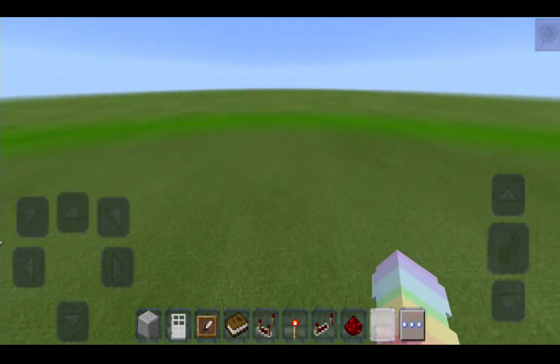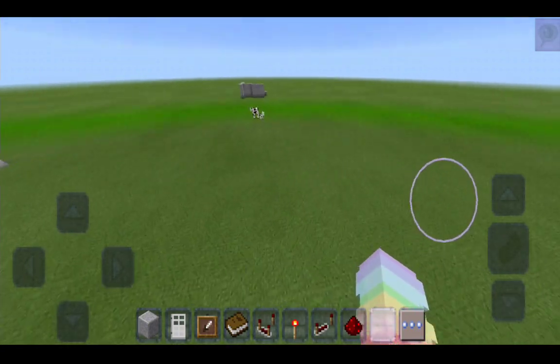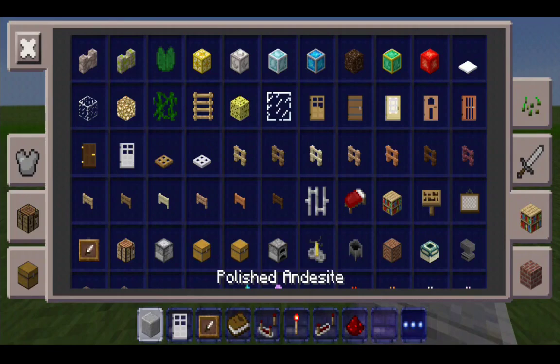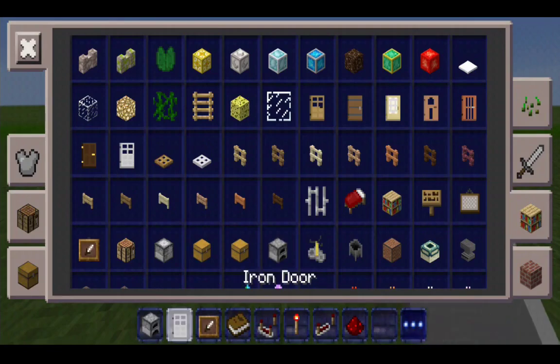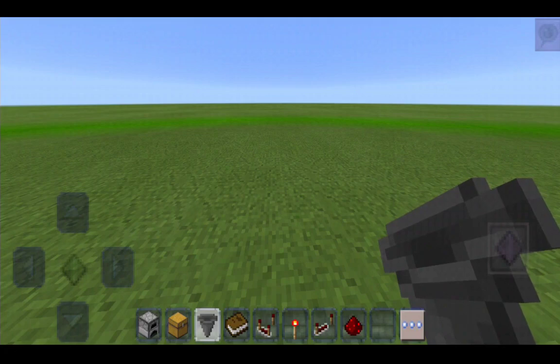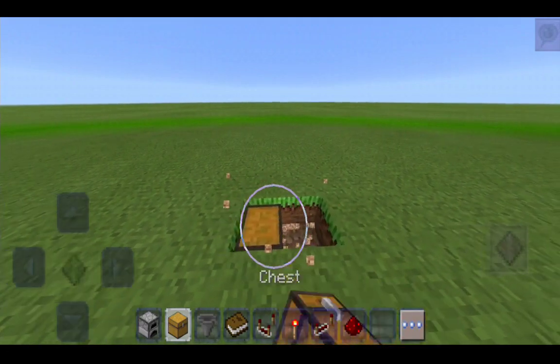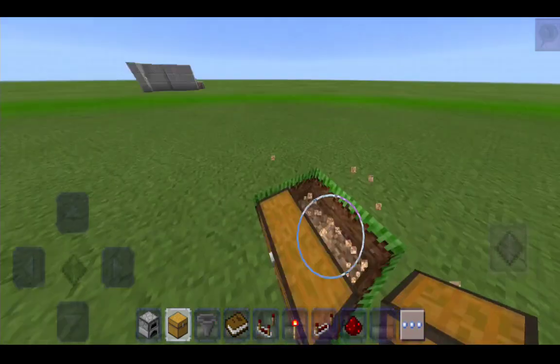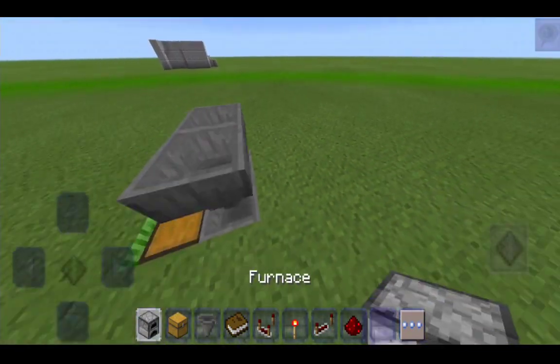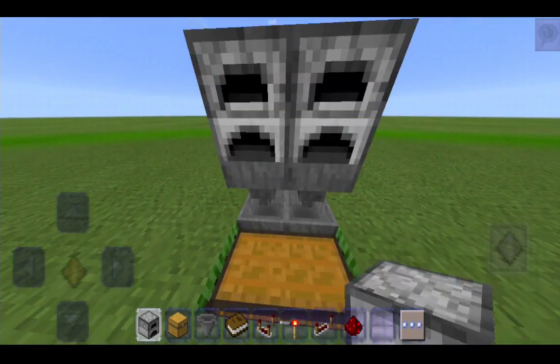So right over here we'll do the next hack — I think I placed that a little bit too close, so right about here should do it. For this one you're gonna need some furnaces, some chests, and some hoppers. First we're gonna put in a double chest, then put in some hoppers, then crouch and put in some furnaces.